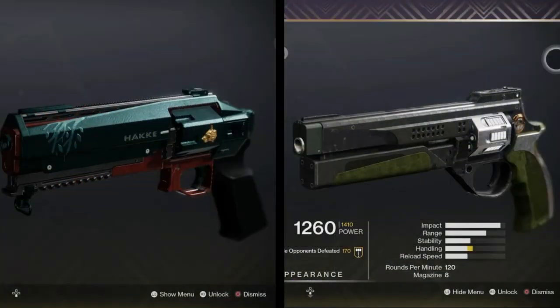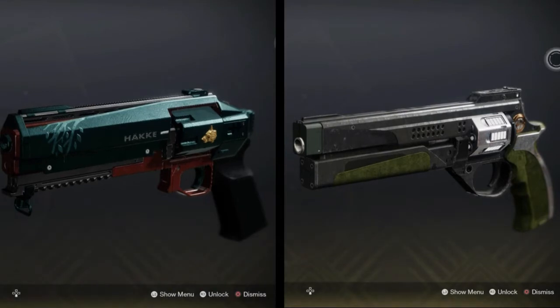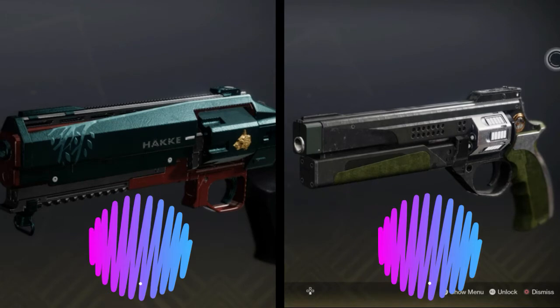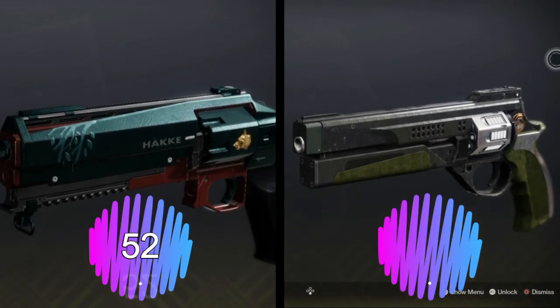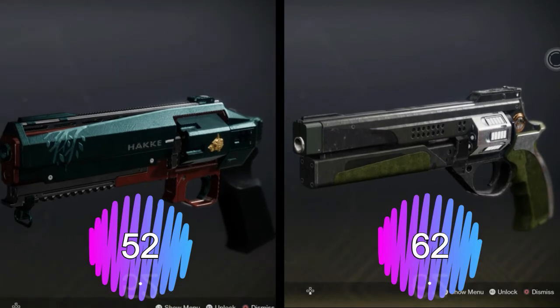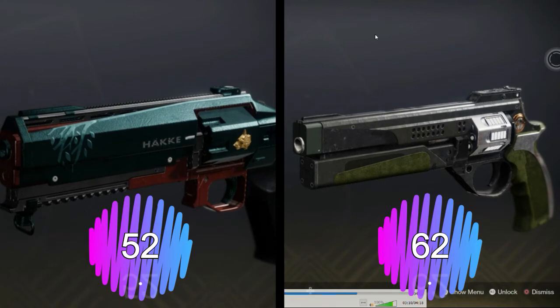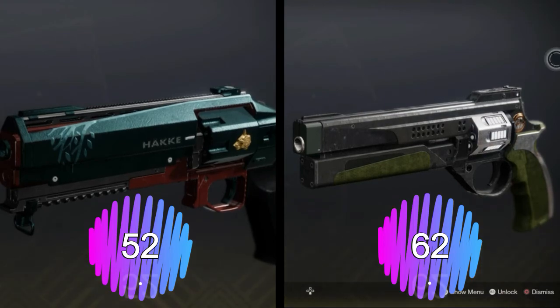For the final scores with these two hand cannons: Kremil's Dagger had 38 kills and 14 assists for a total of 52 points. The Steady Hand came in hot with 42 kills and 20 assists for a total of 62 points, taking a commanding lead in the first round. We'll see in the coming weeks if anybody can catch this gun. Thank you guys for watching — I'll catch you in the next one. Peace.